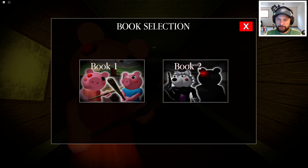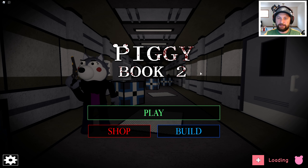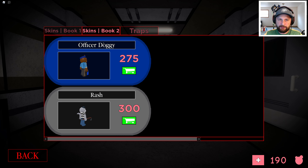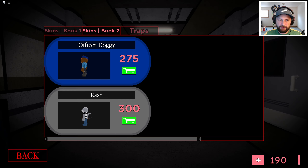Let's play Book 2 — it needs to load up. And there it is! Oh my gosh guys, there it is — the new lobby. Let's see the skins for Piggy Book 2. Look at this: Officer Doji and Rash. That's a new hero, looks like it.